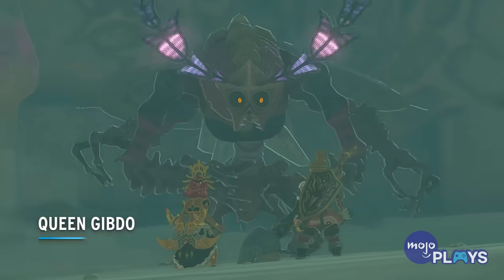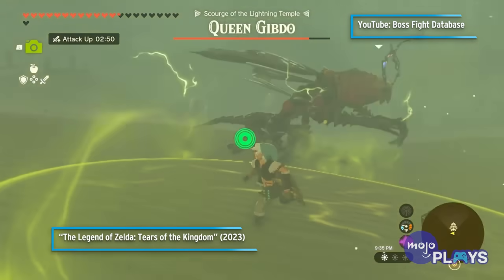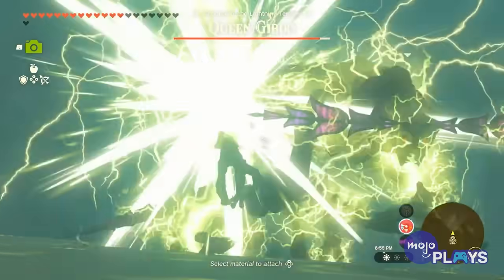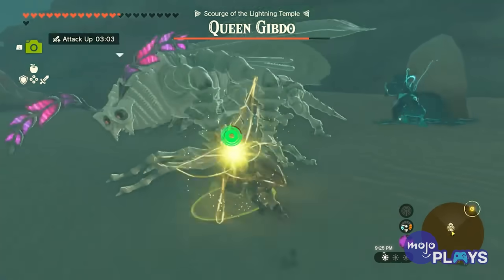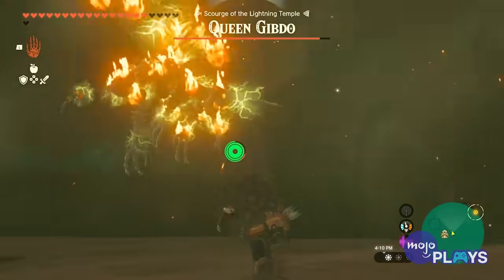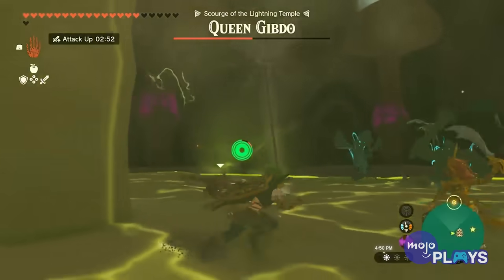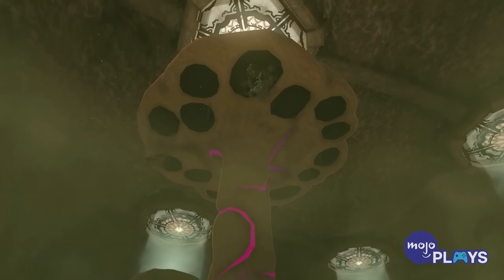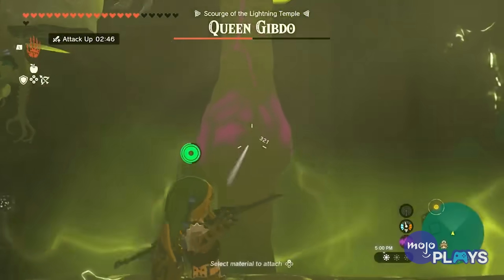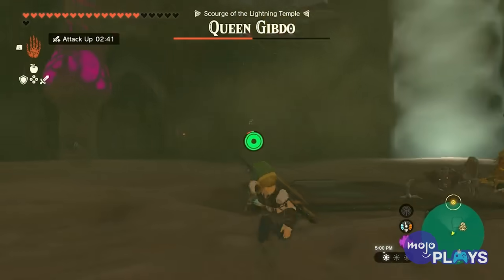It was nice seeing the creepy Gibdos make a return, but their queen is the very definition of something that should be killed with fire — or, in this case, lightning. Link and Riju will get ambushed outside of the Lightning Temple, but the actual battle doesn't occur until the end. Like some others on our list, the winged behemoth fires a tracking beam that can be fairly annoying. She'll also produce sandstorms and, during the second phase, spawn hordes of Gibdos. The sheer amount of minions can be a bit hard to deal with, as you'll have to destroy their spawn points to make them stop. And it isn't as if the queen lets up on her attacks.